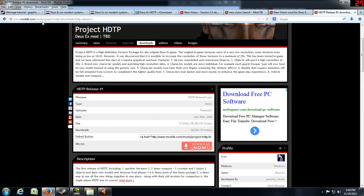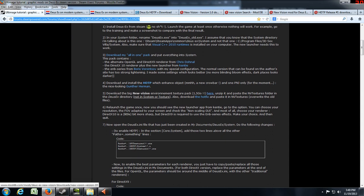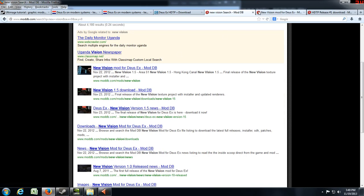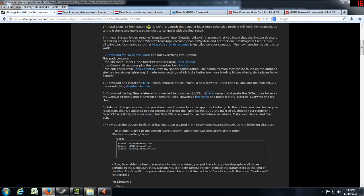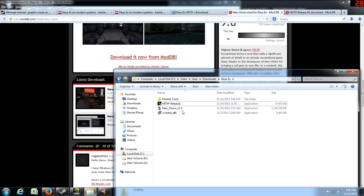After that we're going to install the New Vision mod. If you click on the link from the guide it's going to take you to an outdated web page, but searching for 'New Vision Deus Ex' should give you the updated site. It has a more recent version, released back in November 23, 2012. You're not going to need the hotfix because this is a newer version. I've already downloaded that one.